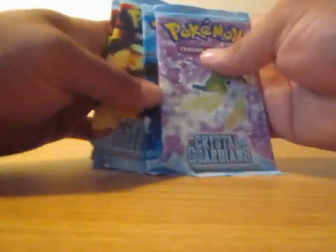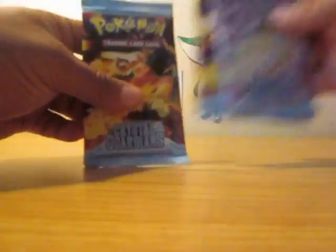I have 3 Blazikens, 1 Charizard, and a Jirachi. So I'll start off with the Blaziken pack. Hopefully I can pull a Holo — a Holo Mini Trick. I think that's what I want from this.